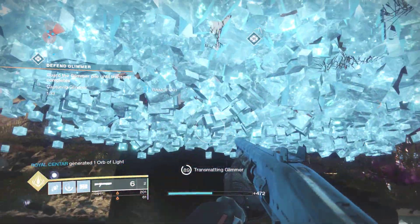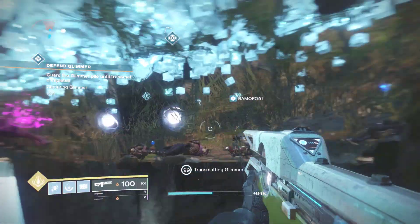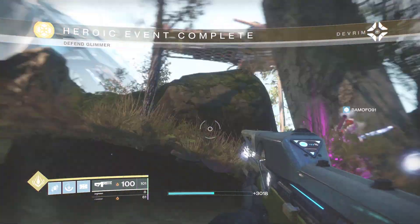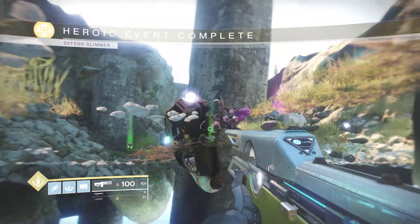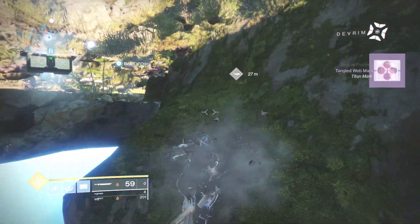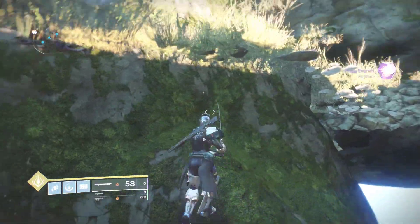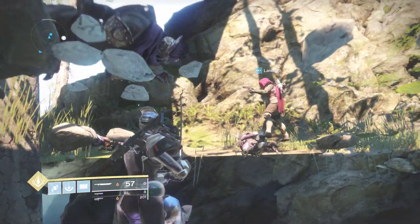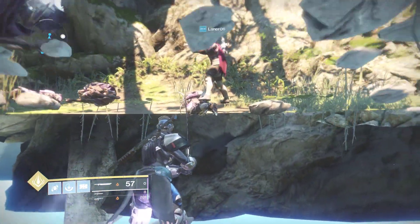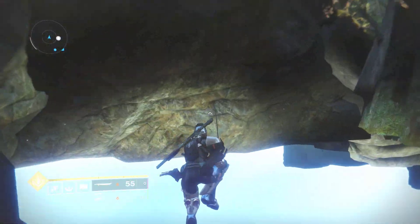That's probably one of the best glitches for doing public events. We have two legendary engrams waiting for us on the ground - Bungie has rewarded us for guaranteeing the win. Let's get our legendary engrams and see if we can get that public event chest. It looks like we still can't get public event chests from underneath the ground - we've done this with raid chests, regular chests, and Mindbender's chests, but you just can't do it with public event chests for whatever reason.